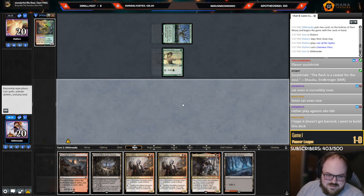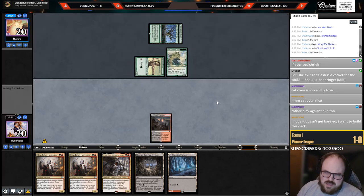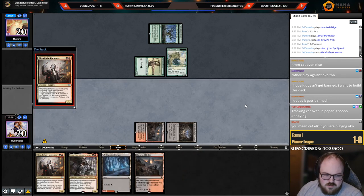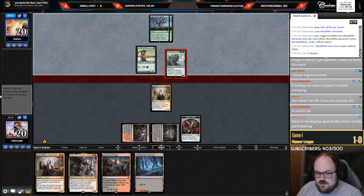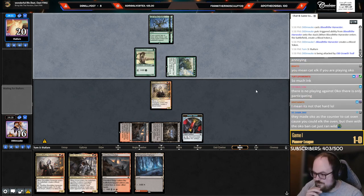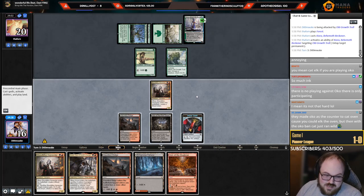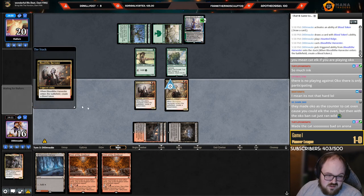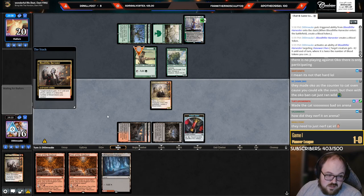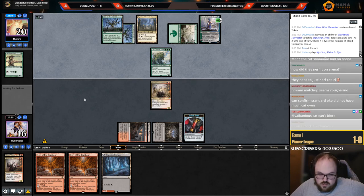Game two versus Mono Green. Keeping a hand that has lands and spells but may not be great against Mono Green — maybe just go beatdown plan. Going to play Harvester and try to get under them. Turn two Harvester, turn three Harvester plus Cat is possible. It attacks past Kiora. We lost game one but this hand is much better. The games I tend to lose against Mono Green are when they have two ramp spells into Karn.